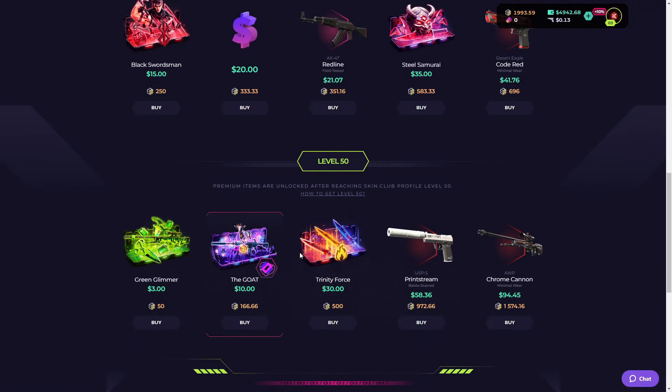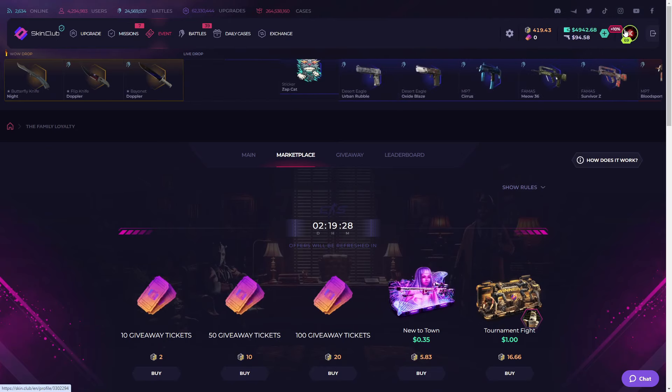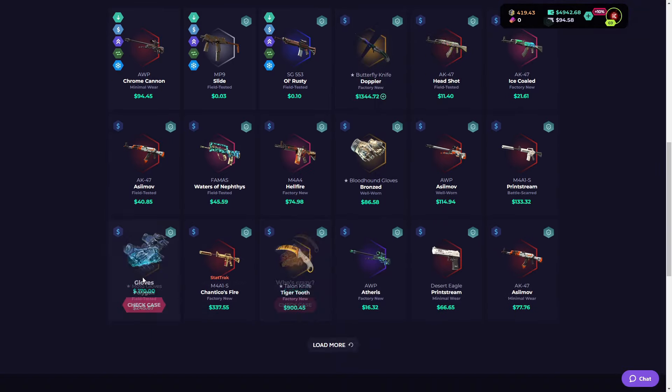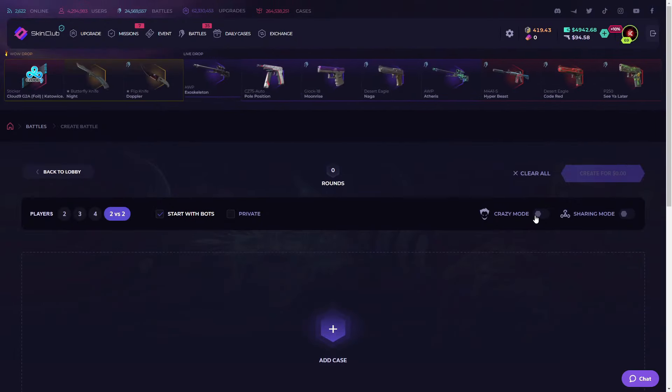In the marketplace you can buy giveaway tickets, cases, and skins. I have almost 2000 tokens — I can buy around 150 dollars worth. I can easily buy the Chroma skin. Let's check it — it's been added to my profile. You can see what we pulled in the last video. That's crazy! Also, I pulled this Butterfly Doctor — oh my god, from which case? Who's crazy!